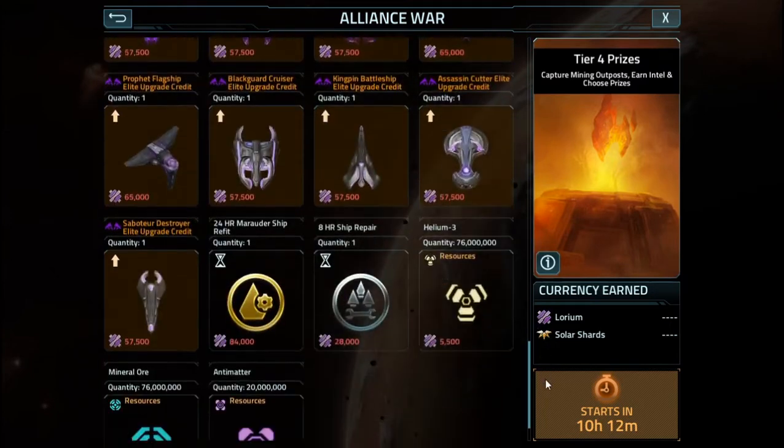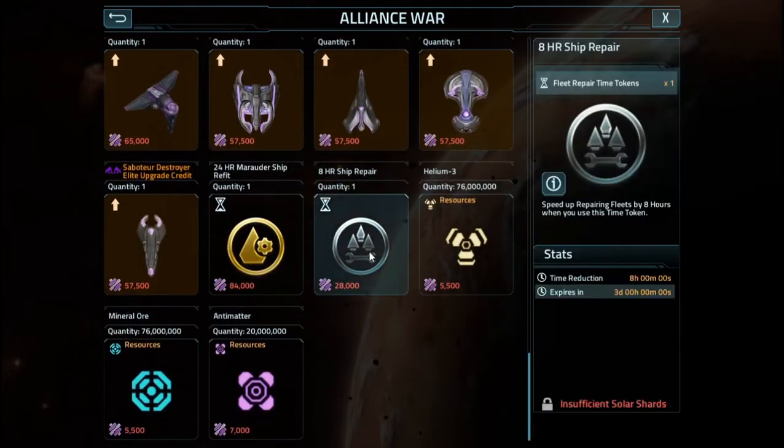If you want all the Repair Tokens, you're going to have to go all the way to Tier 4 to get up to the level 4, which is the 8-hour Repair Tokens. They will help you quite a bit when you need to repair and you're going back out farming. You can save them and wait until the event store is closing the following day, then pick them all up to make them last just a little bit longer and collect as much as you possibly can.